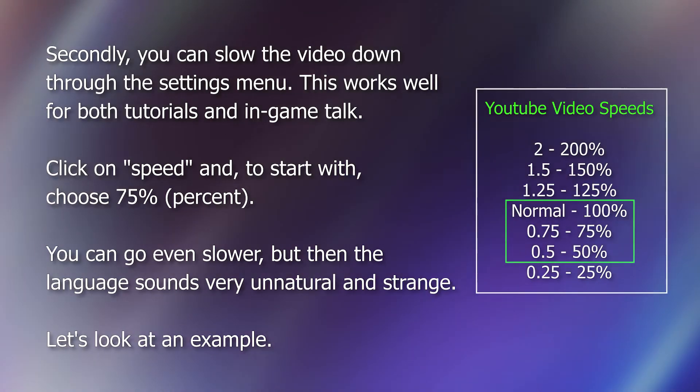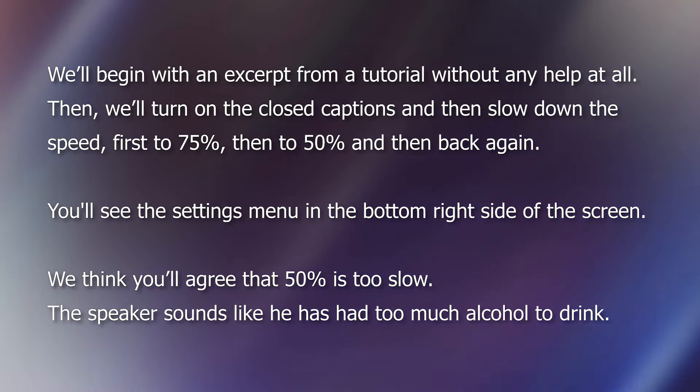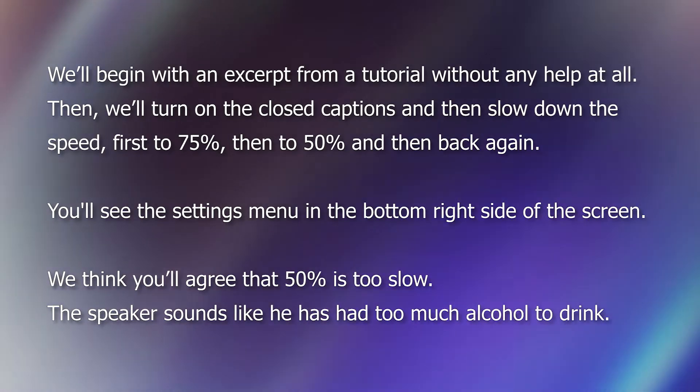Let's look at an example. We'll begin with an excerpt from a tutorial without any help at all. Then we'll turn on the closed captions, and then slow down the speed, first to 75, then to 50, and then back again. You'll see the settings menu in the bottom right side of the screen.